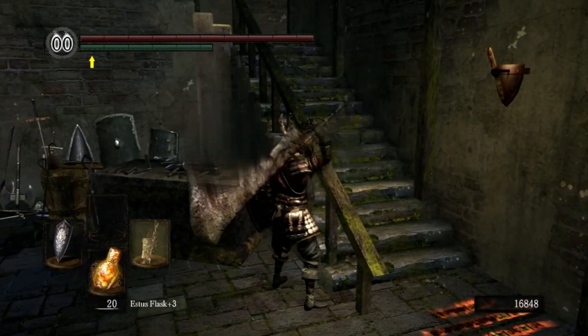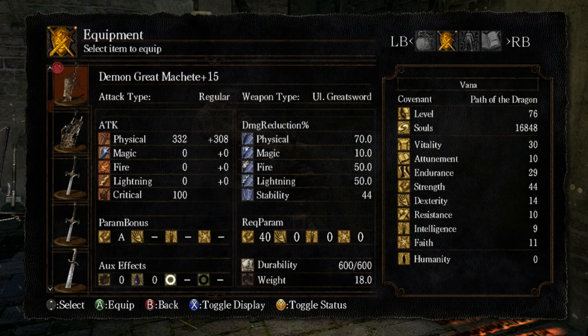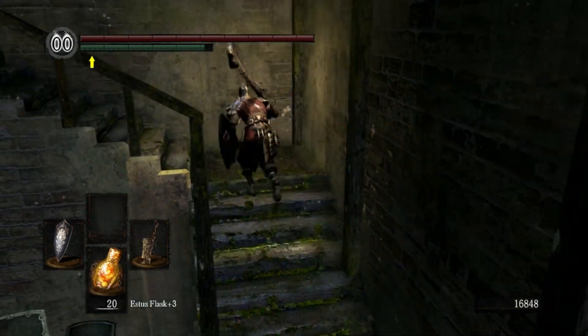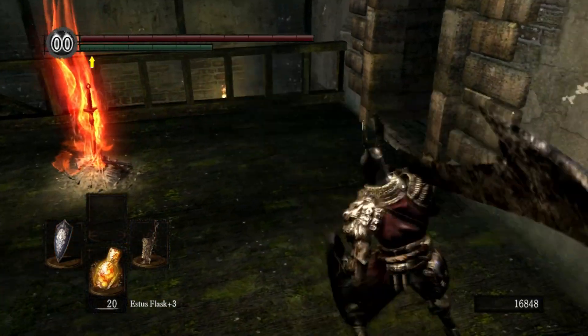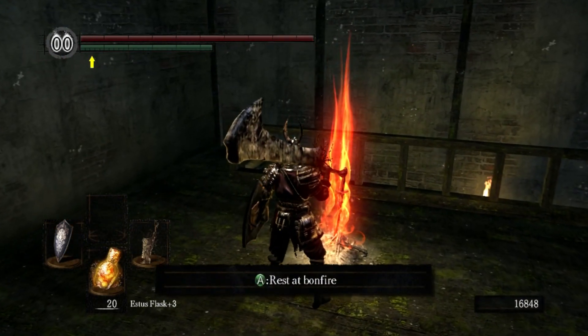Let's take a look at this Demon Great Machete and see what it does. It has A-scaling in Strength and does 332 damage — not sure if that's including the bonuses we get from having all that Strength, but we're in pretty good shape. What I'm going to do now is return back to where we dropped into the Abyss. I'm going to remember that we need to wear the ring the entire time, and also try to find a setup that will allow me to at least have a medium roll, since we won't have Havel's Ring.